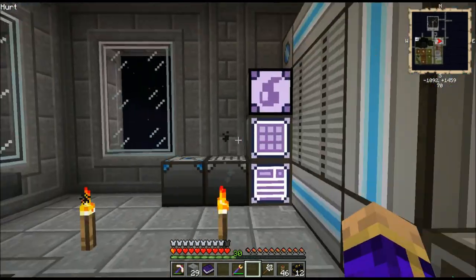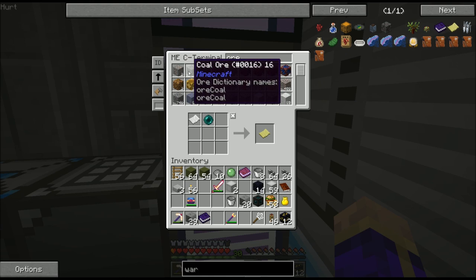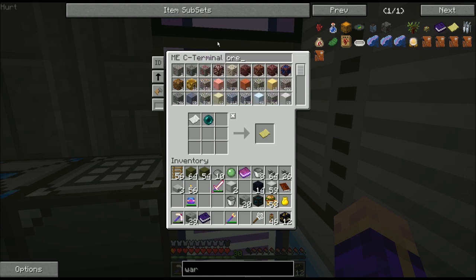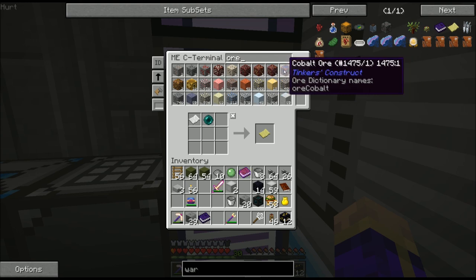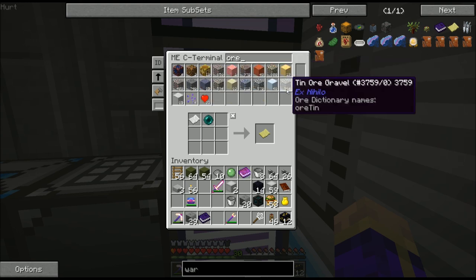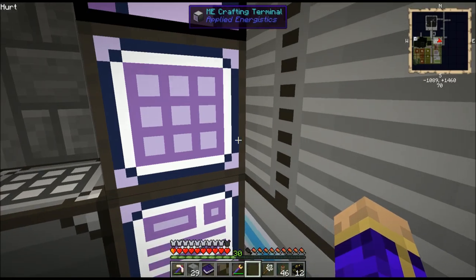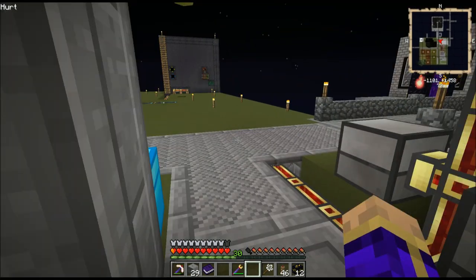So there we go — I now have a laser drill. It is using an awful lot of power. And if I look up ore in my system, I have iron, coal, redstone, ardite, rutile, nether coal, nether ferrous, nether rutile, cobalt — a whole bunch of nice ores coming in. Now I need to get everything set up so that the system upstairs is processing the new income of ore.